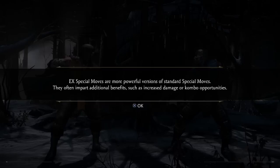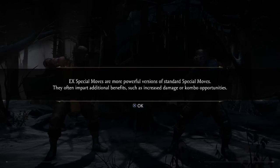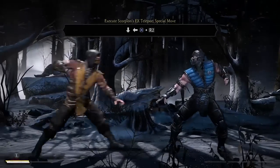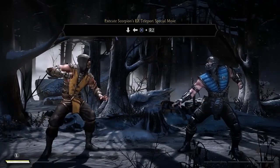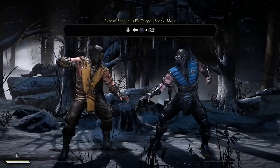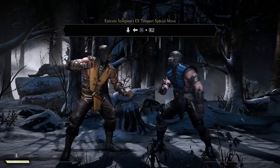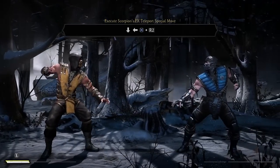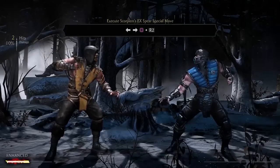Here are EX moves — they were in MK9, they're pretty much the buffed-up versions of a special move. Here's another execution tip to help you guys. The input is to press X and R2 at the same time, but it really helps your execution to slightly press R2 before you press the X button. This will help you tremendously. Just prioritize pressing R2 before X and I promise you your special moves will come out every time.